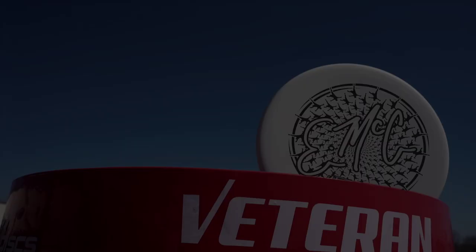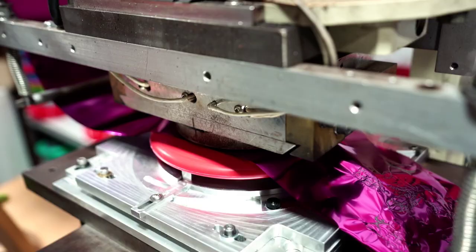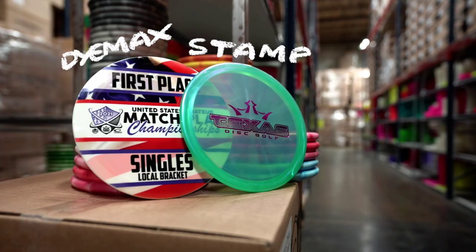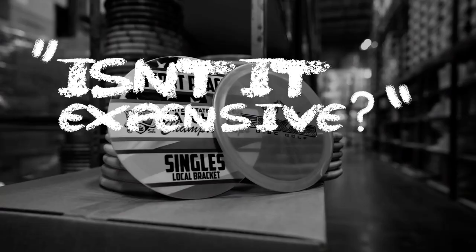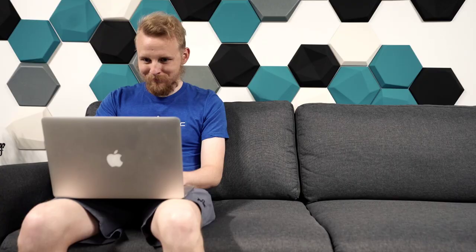Whether you know it or not, you have a brand. And we have discs. Let's put them together and make something really cool. We've got plenty of discs and are ready to stamp or DIMAX them however you'd like. At Dynamic Discs, you can see what's available and fill out the form to see what it'll cost you before you even order. Head to dynamicdiscs.com/custom to place your custom order and grow your brand.